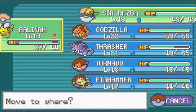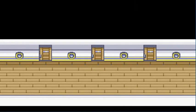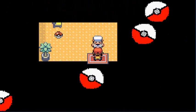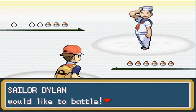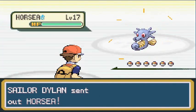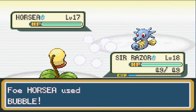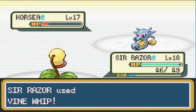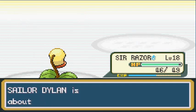I'm glad I can fish for Magikarp even though I already have one. This guy says 'I like feisty kids like you.' Bring it! Sailor Dylan wants the battle and he's coming out with his Horsea. Sir Razor looking like a champ — going with Vine Whip before the Bubble attack. Let's call it the booboo attack. There we go! Sir Razor is a very good addition to my team.